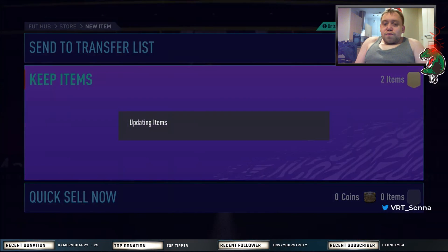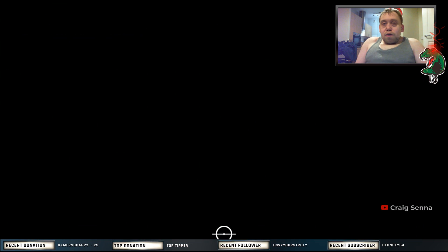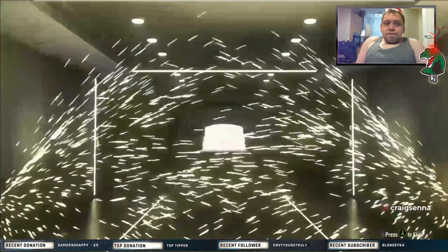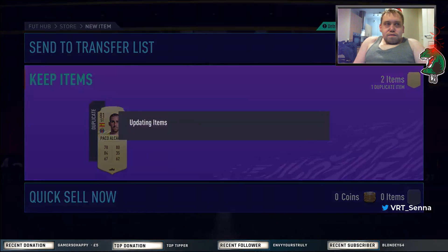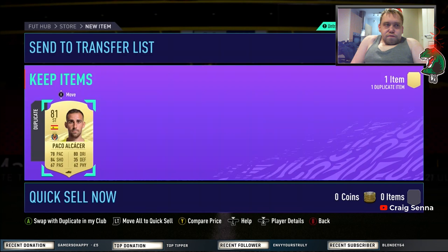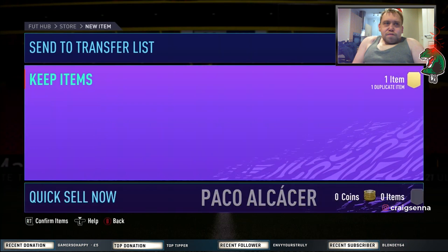There's a flashback Coutinho so I'll do a player review — no wait, it's Cazorla, sorry! I'm an Arsenal fan so I'm thinking about doing it. He could link up with Vardy very nicely. We've also got Alister — picked up two strikers for Villarreal. I've already got him though and he's untradeable, so we'll have to discard.